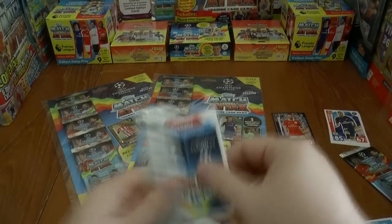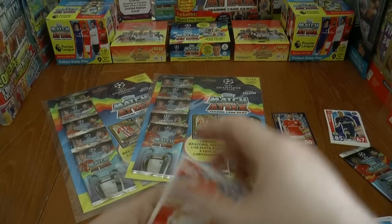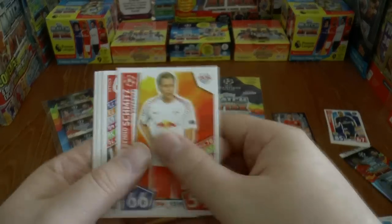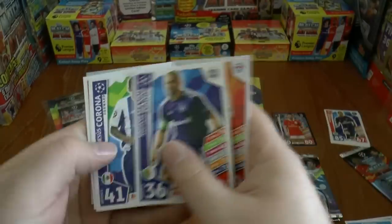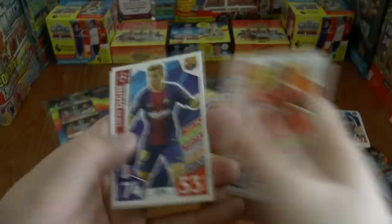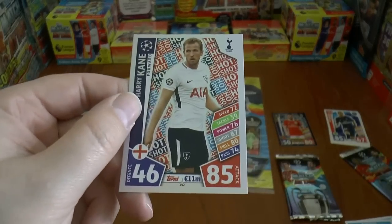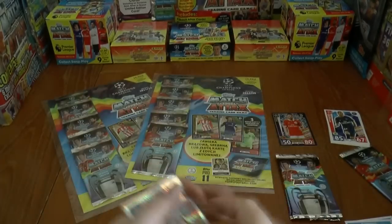Our second pack from the first multi. This time we start with Schmitz, next up is Hanhani, Corona, then we have Daniel Sturridge, followed by Lucas Dinier, and finally a Harry Kane Hotshot card there — Harry Kane of Spurs of course.